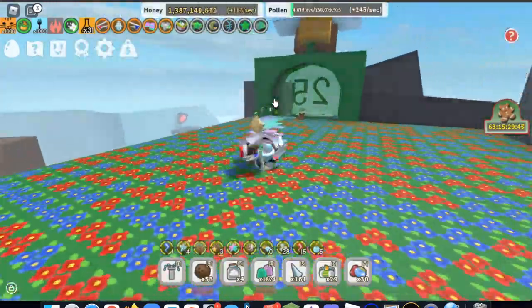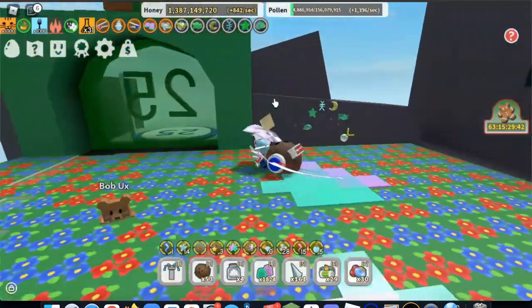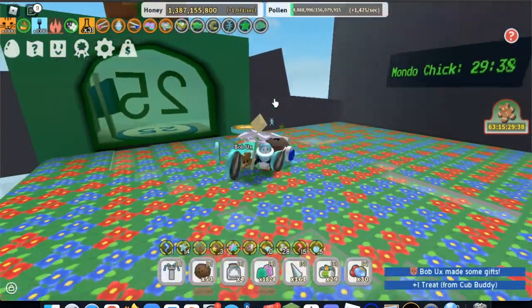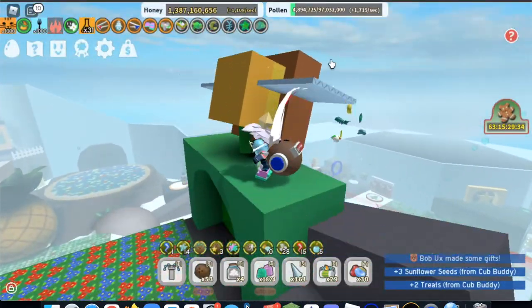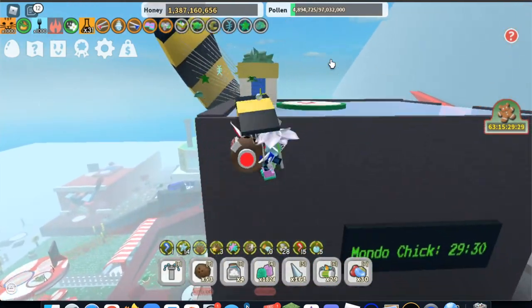Beastworm Simulator is full of hidden items all over the map. From royal jellies to diamond eggs, there's no telling what you'll find. Today I'll show you every hidden item around the map and I will give tips on how to get them. You may have found many of these items, however there may be some hidden around the map that you may not know about, so stick around.